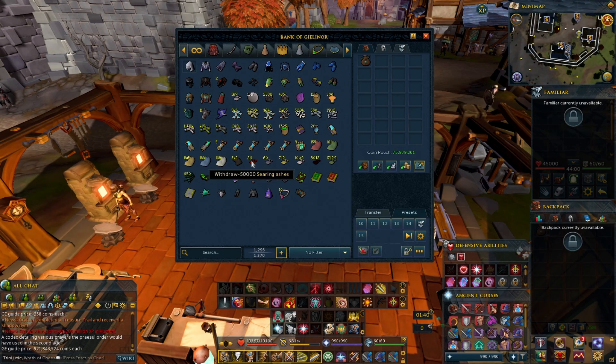Let's move on to the ashes. From the Last Wills event, the list says 'ashes' but they're not very specific on what type. There's searing ash, tortured ash, impious ashes, regular ashes, infernal ashes, and accursed ashes — all different ashes. They're not being specific on which it is, so I'm just holding on to all of them just to make sure.